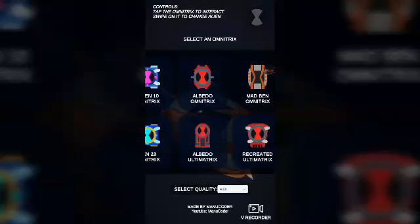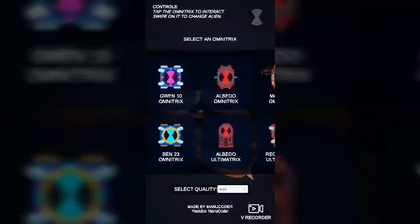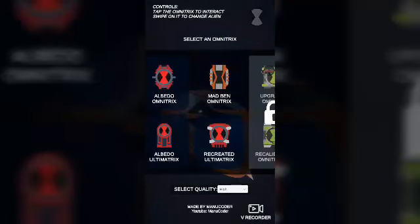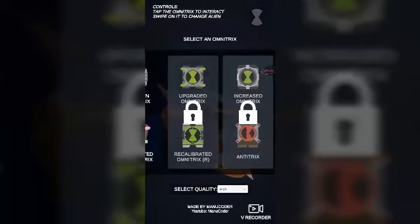You can choose either the regular or the prototype Omnitrix, the reconfigured or the recalibrated Omnitrix, Ben's version of the Ultimatrix, or the complete Omnitrix. Over here you can choose from the Gwyn 10 Omnitrix or the Ben 23 Omnitrix, Albedo's version of the Omnitrix, Albedo's version of the Ultimatrix, the Mad Ben Omnitrix from Omniverse, and then the recreated Ultimatrix, and you can choose from the new Ben 10 series.